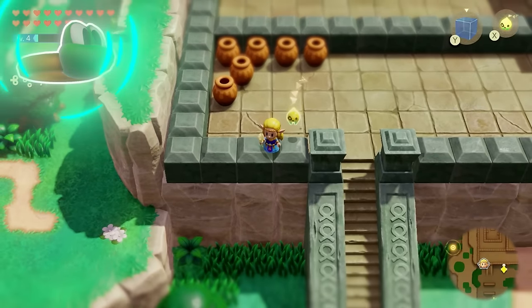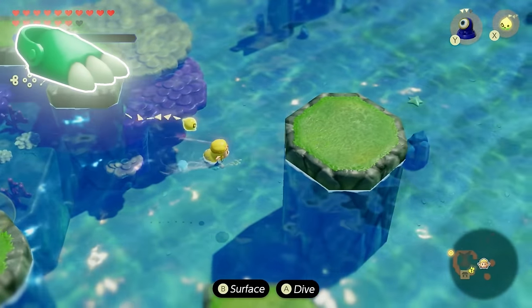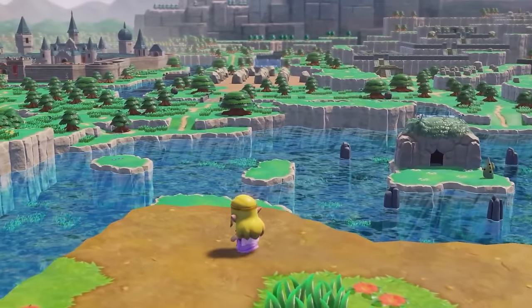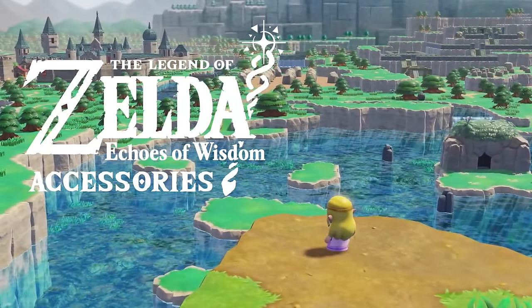Zelda can't even jump, but with this accessory, she can do that. Swim faster? This accessory helps her go even faster. Hit the grass and have fairies just show up? Well, this accessory also does that. So in this video, I'm going to be showing you how to get a bunch of accessories to make Zelda a lot more OP in the game.